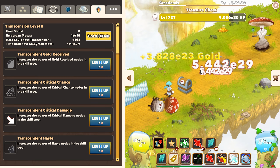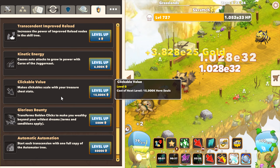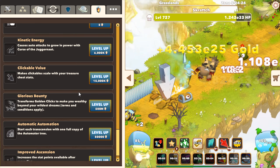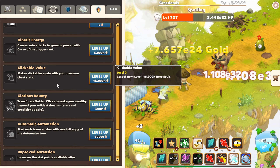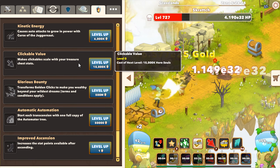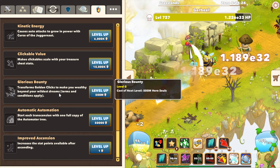There are more bonuses I can't quite remember — I'm trying to leave some as a surprise. There's a really powerful one that makes clickables scale with their treasure chest stats. Treasure chests are of course the most powerful of your gold bonuses, and clickables are already pretty powerful, so this will help a lot if you're an active player. There's also one that transforms gold and clicks to make you wealthy beyond your wildest dreams.